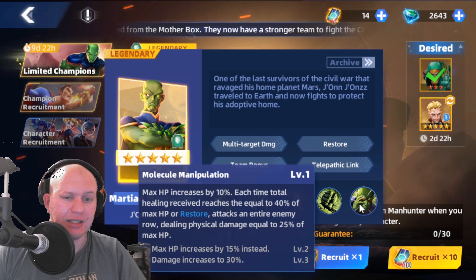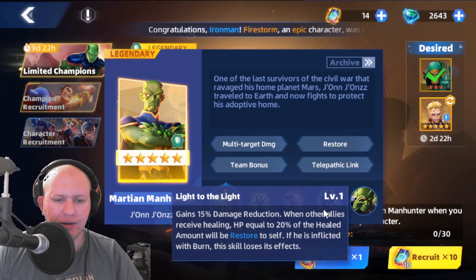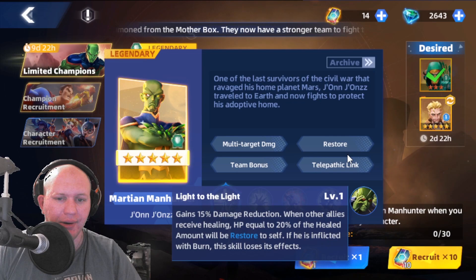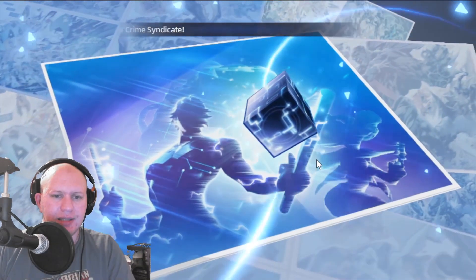If he heals up he also attacks, which is really cool. He gives damage reduction, and when other allies receive healing, HP equal to 20% of the healing amount is restored to himself. But if he's inflicted with burn, this skill loses effect — so if he's burnt, he can't do that. That's really interesting. He's able to heal up his team, so let's open some tokens and see if we can get something decent.